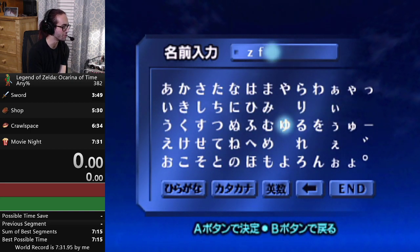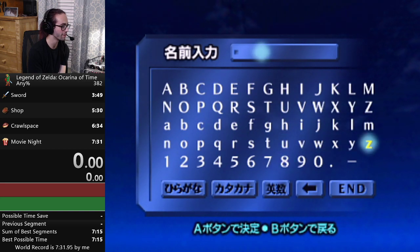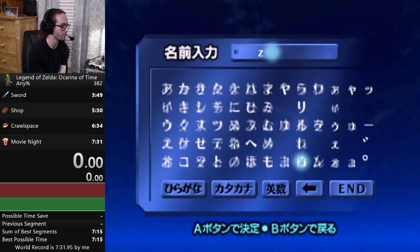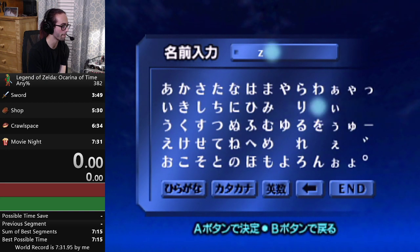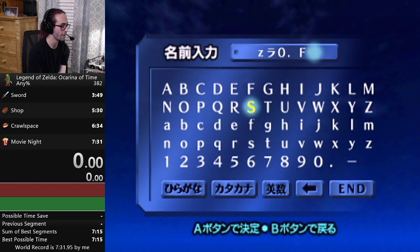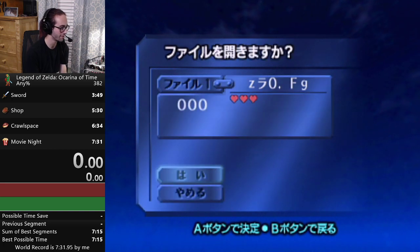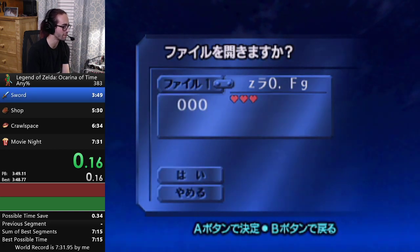The F can be part of the ZFG, so we can do space Z, and then our file name, and then the G. Unfortunately it's capitalized, sorry about that, but here we go. This one's for the PB today, from ZFG.